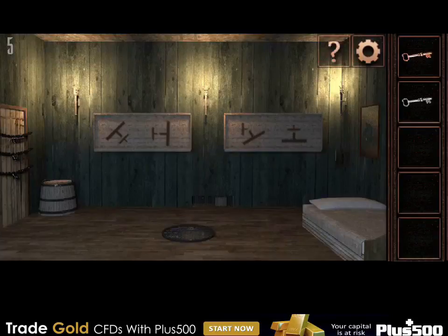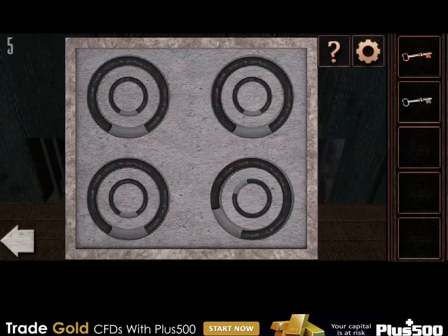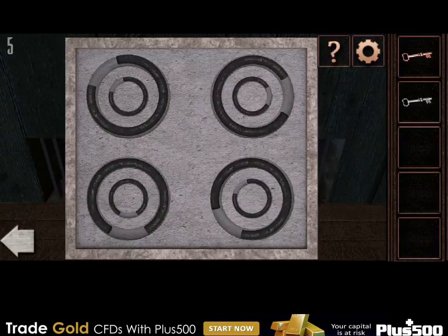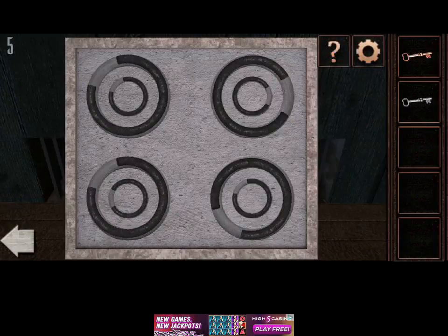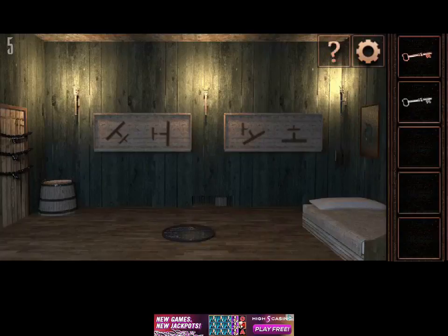So now we have one more key, which is obviously for this. The left one seems to be — I think that must be the big one heading to the top left, as well as the small one. The other one is going to the right, the middle one is left, and the other one is bottom right — so left and bottom right — and then this one is down.